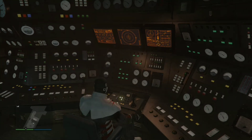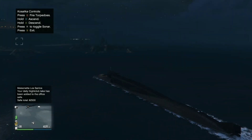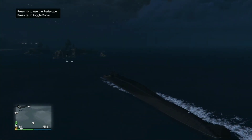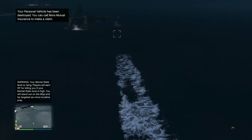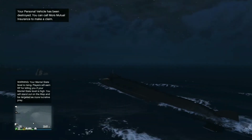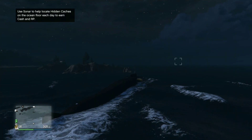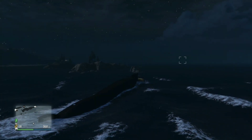Sitting at the helm, you can actually drive the submarine or fast travel anywhere around the map. You can shoot missiles, ascend, descend, and toggle the sonar to look for treasures on the ocean floor. You can also access the periscope from the driver's seat. It is ridiculously slow, which makes sense for a massive submarine. The game prompts you to use the sonar to locate hidden caches on the ocean floor to earn cash and RP.